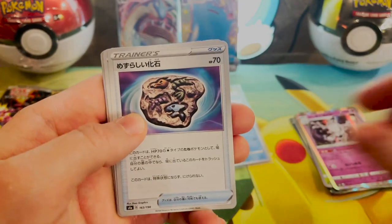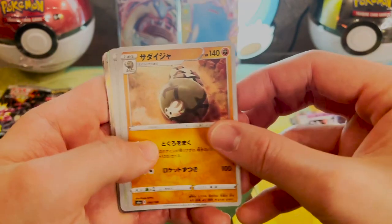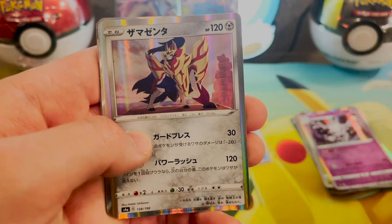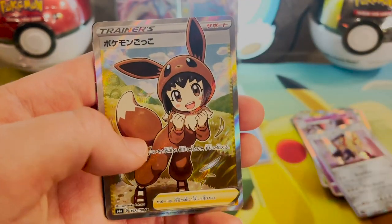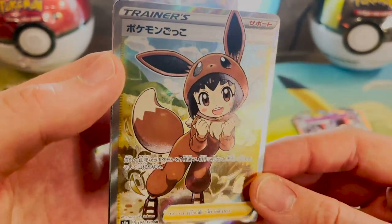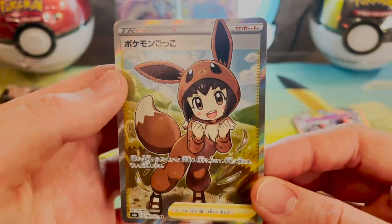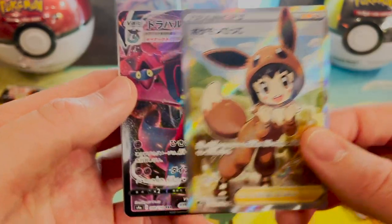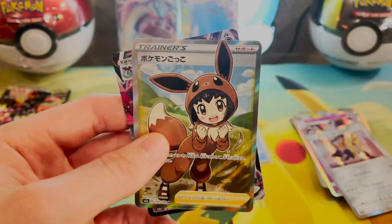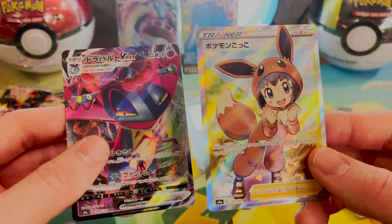We got Clefairy, a Fossil, Impidimp, Trainer Card, Sanaconda, another Trainer Card, and Zamazenta. Oh, what? I did not expect this — a little Eevee Full Art Trainer Card. That is cute. Look at the little hearts in it. Dude, I love that. And we got a Dragapult VMAX — nice, get out of here! Bro, that was all in one pack, that's what's up.